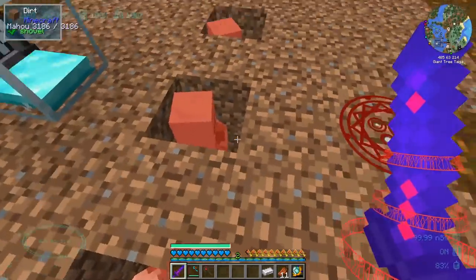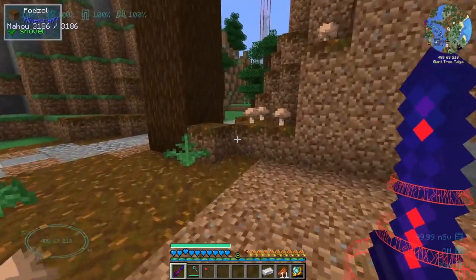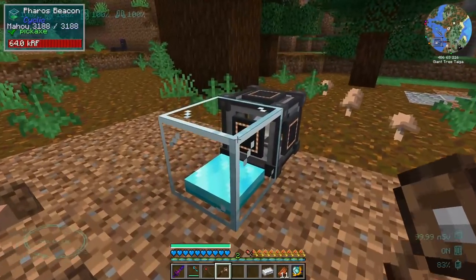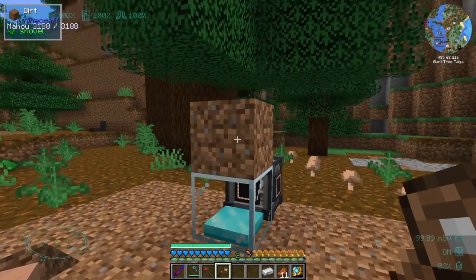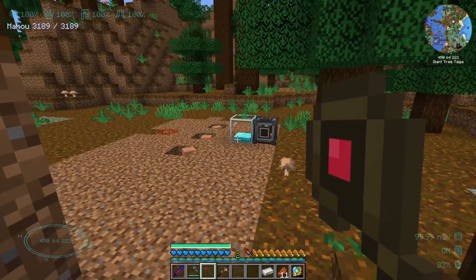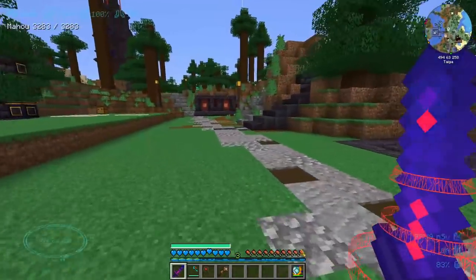We could use witches and call it a day, but I like the concept of using villagers — all we need is a lot of regeneration potions. One thing I forgot to check: can I just put a block on top of the Cyclic beacon and will it still work? It does still work — good, because it's not a very pretty block and I'd rather hide it.